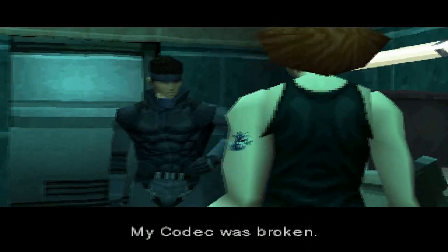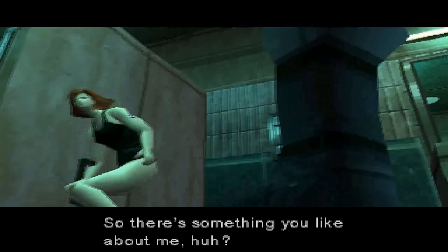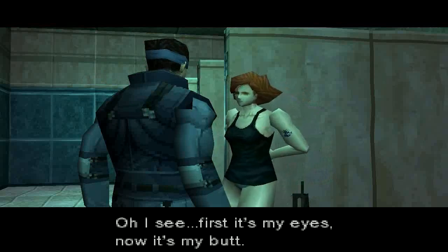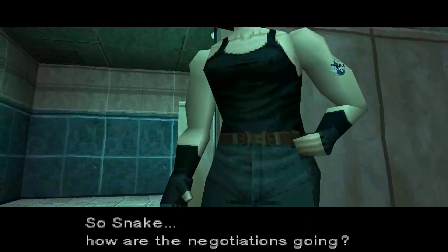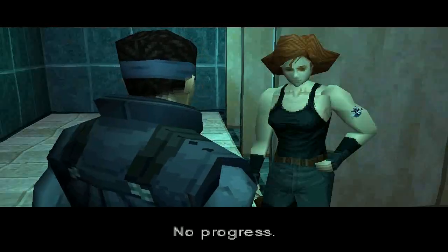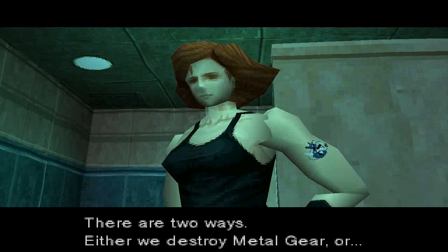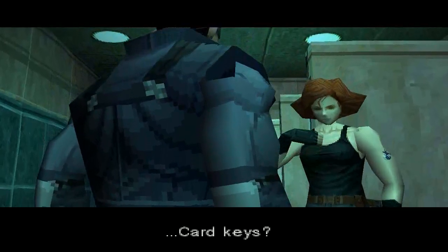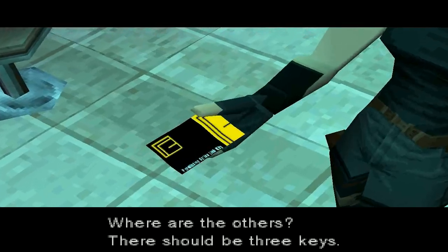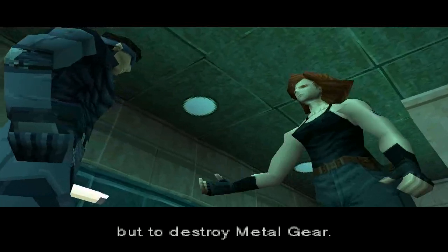Meryl's codec was broken — that's why she didn't contact Snake. Snake says he never forgets a lady, and compliments her. They get back to business: negotiations are making no progress, so it's all up to Snake. There are two ways to stop the nuclear launch — either destroy Metal Gear or override the detonation code. Meryl asks about the card keys from Baker; Snake only has one, but there should be three. If they can't find the other two, they'll have no choice but to destroy Metal Gear, which is in an underground maintenance base to the north.